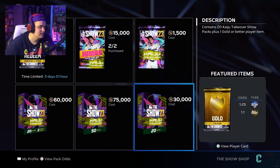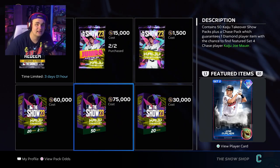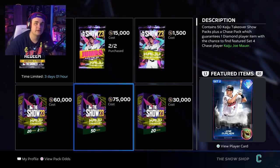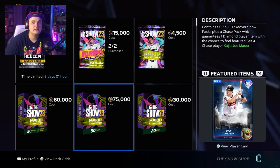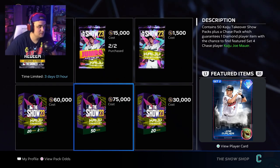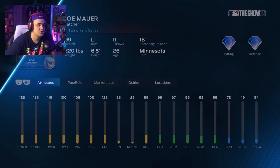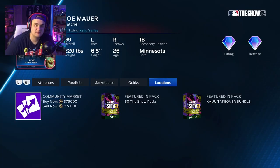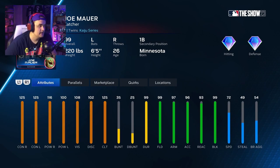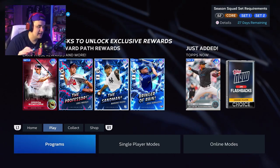Stubs are kind of hard to come by this year since you can't sell rewards and stuff. I would keep my stubs and use them to complete Live Series collections, or if you're only a couple cards away from finishing Set Two and you really want that Randy Johnson, use your stubs for that. Packs in MLB are very unforgiving compared to 2K and Madden. You could spend 75,000 stubs — about 50 real-life dollars — for a roughly 1-in-100 shot at maybe pulling a Joe Mauer. Do not buy packs.